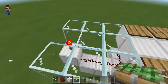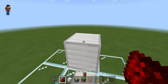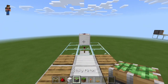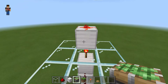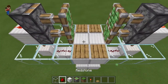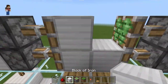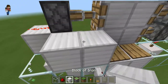Place a block and redstone dust on top of it, then repeat it on the other side. Then just go boom boom boom boom and place any block you want — I'm going to use glass and iron. Now all you have to do is just cover it up.